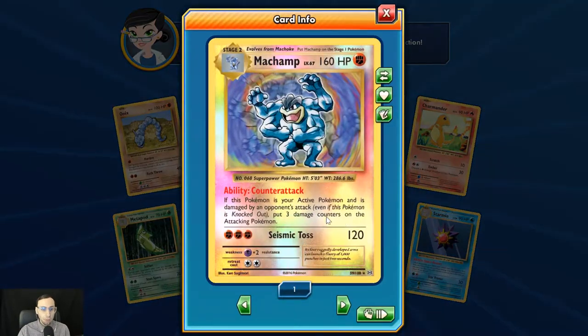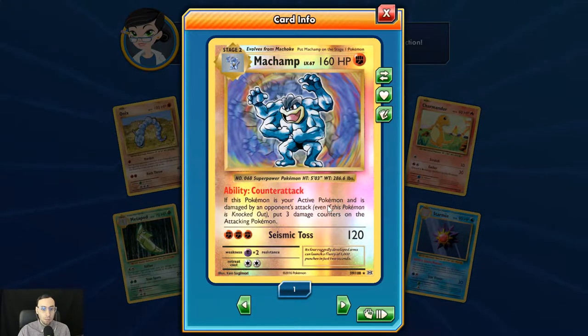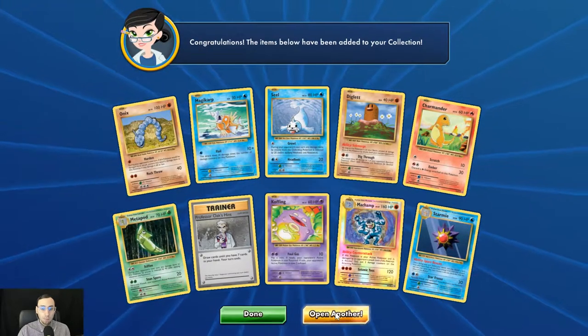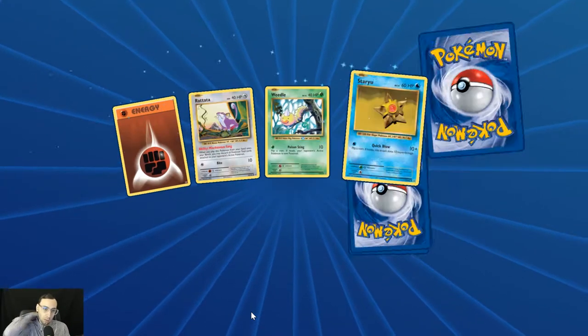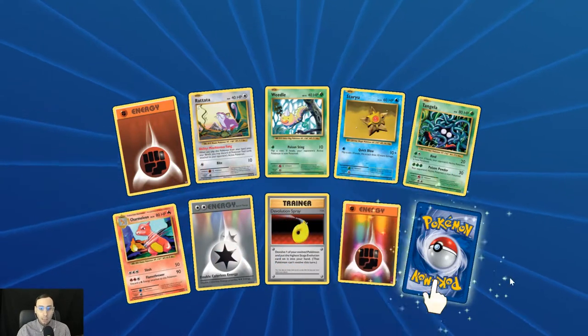Machamp — pretty cool, I wonder if he'd be viable in the expanded format. Especially if you threw him with the Diancie Prism Star and Strong Energy.